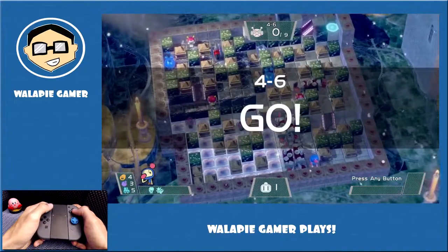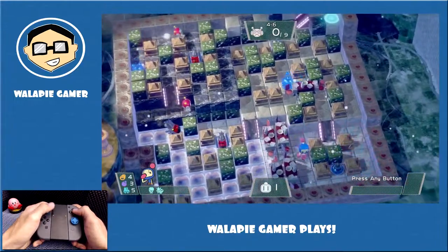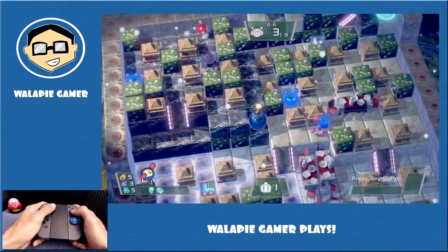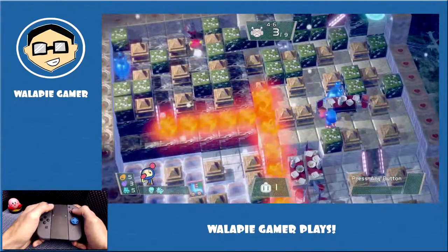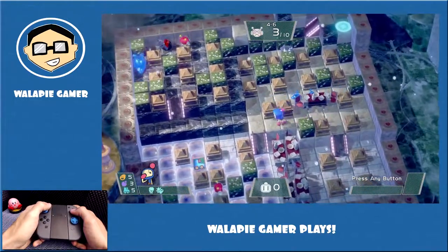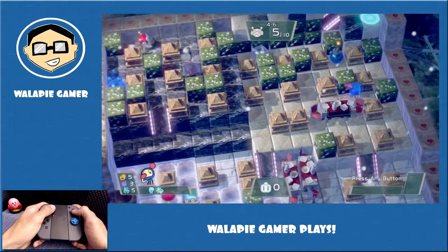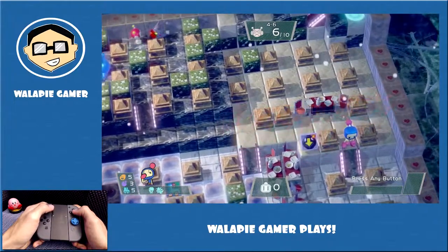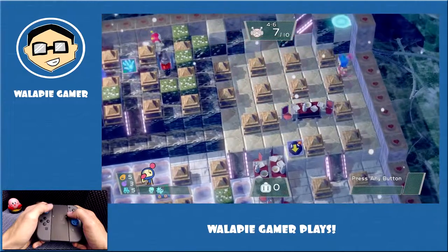Here are the blue blob monsters I was just talking about. Stage 4-6 has two of them. They are by far my favorite enemies in Super Bomberman R so far. These blue blobs are pretty neat — they're unique compared to the other enemies. Drop a bomb, you explode them, and make sure you don't kill yourself. But as long as the big blob gets hit, it will separate and become two smaller blobs, which are two more enemies to kill. I found that mechanic very interesting. I like how these worlds constantly change up the enemies and interactions.